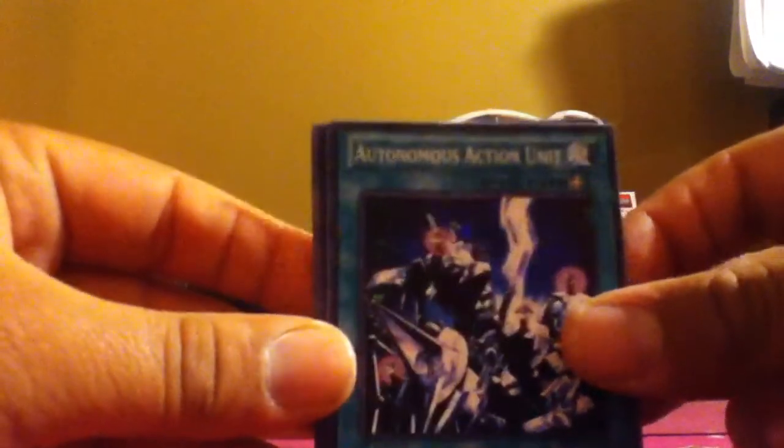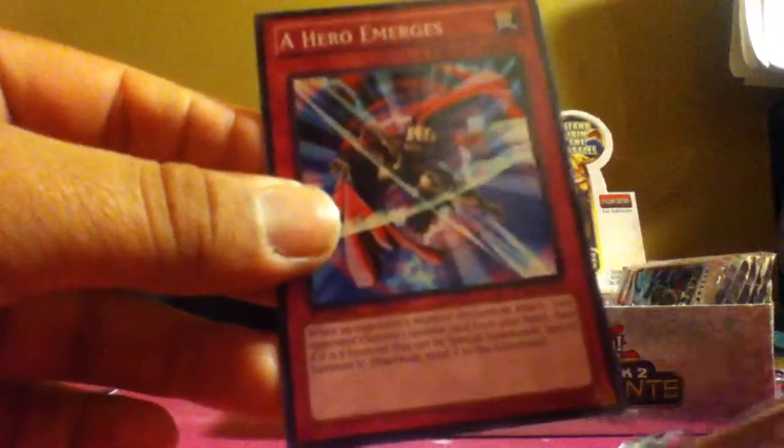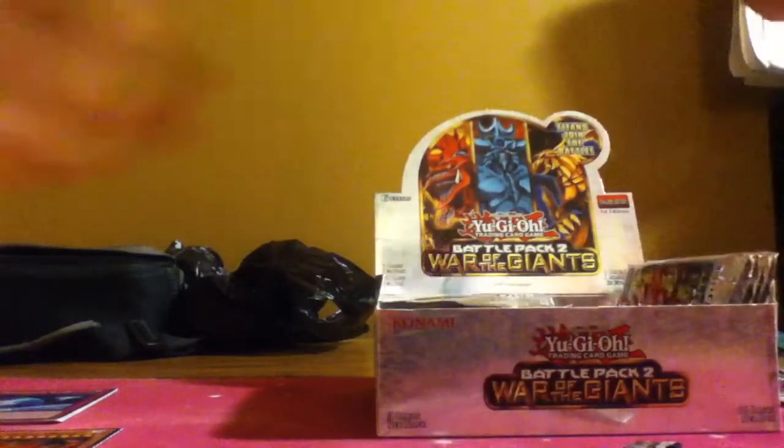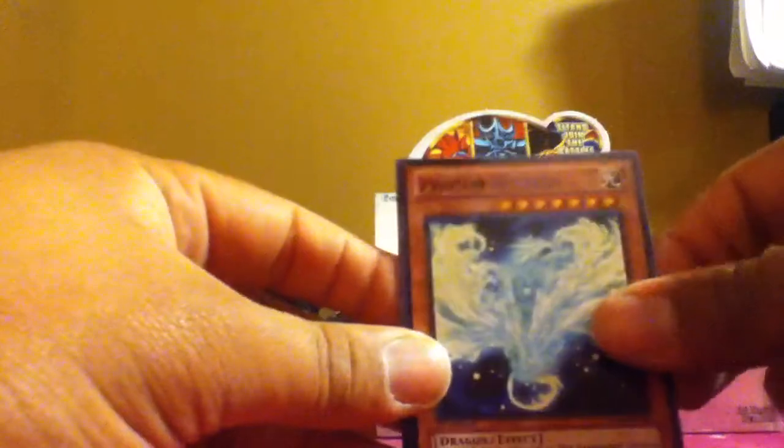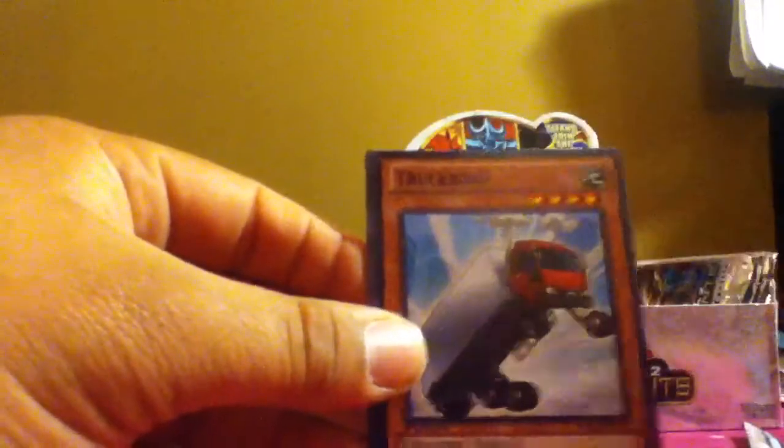All right. Mirror Wall, Autonomous Action Units — never heard of that card before — Premature Burial, Little Wingard, and A Hero Emerges. Nice. Almost done with the right side, bear with me compadres. Skill Successor, Reasoning, Photon Wavern, Pitch Black War Wolf, and Ga Ga Ga Garner. Nice. Strike Slash, Herald of Creation, Truck Roy, Ape Fighter, and Block Man — like Lego Man.